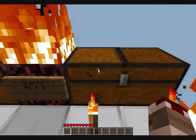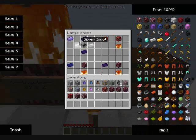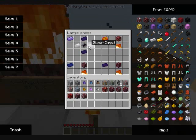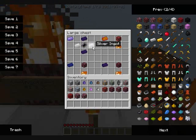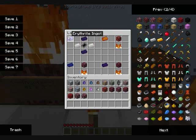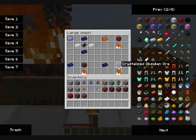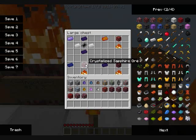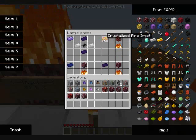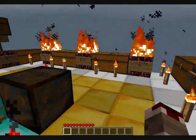For the zero ingot you smelt the ore to get the ingot. The etherite ingot is made using crystallized obsidian ingots, an ingot mold, and silver ingots. Smelting crystallized obsidian and sapphire ore gives you the crystallized sapphire and crystallized fire ingot. That covers all the ingots.